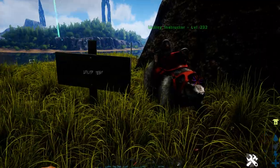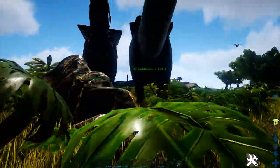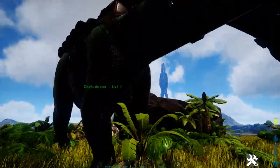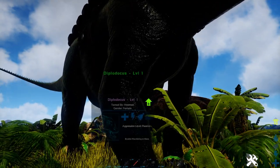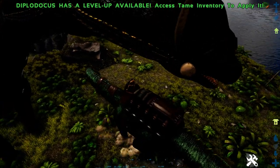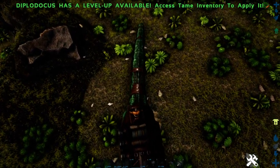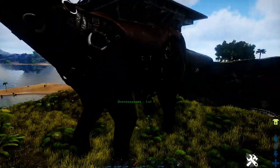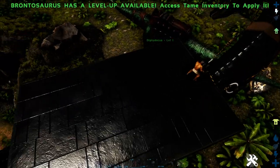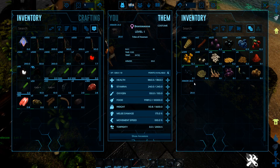We are now here at the utility test — here we see how well they can gather materials. The ARK wiki page tells me which thing gathers the best, but they haven't updated the Diplo's harvest stuff, so I don't know how good he can harvest. We'll use the Bronto first so we can compare easily. The Bronto has 5 out of 5 stars for berries — you get so much in one swing.